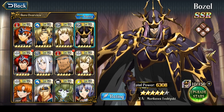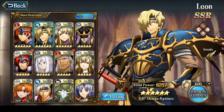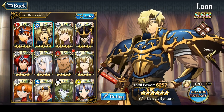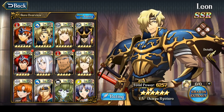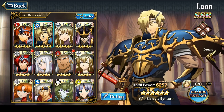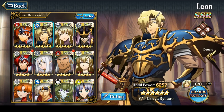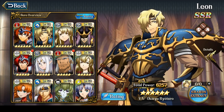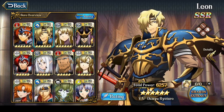So those would be the six characters that you would use in general. You will also probably use Leon, because Leon is just one of the best characters in the game for clearing PvE content. With these seven characters, you'll be able to clear all content very, very easily.